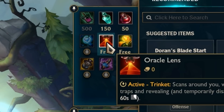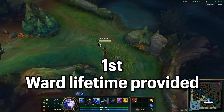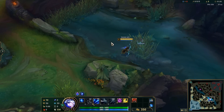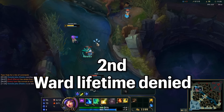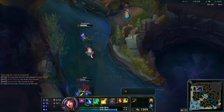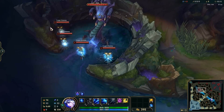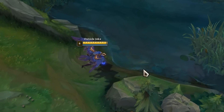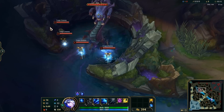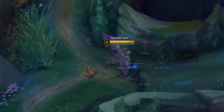Here's a quick rundown on how Vision Score works. It's based on three main components: Ward Lifetime Provided — each minute of ward lifetime you provide gives you one point; Ward Lifetime Denied — whenever you get a ward takedown, you get one point for every minute of lifetime remaining on that ward; and Vision Mechanics, such as Ashe's Hawkshot or Quinn's W. You also get more points depending on if you reveal anything with that ability — a Hawkshot that reveals the whole enemy team doing Baron gives far more points than a Quinn W that reveals nothing.